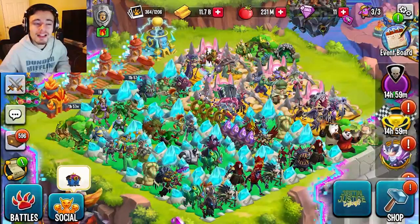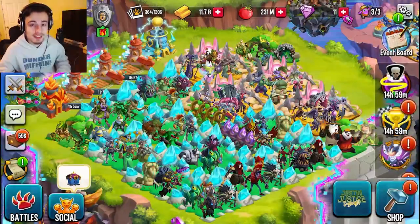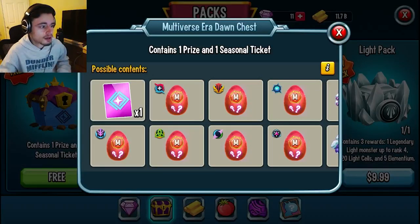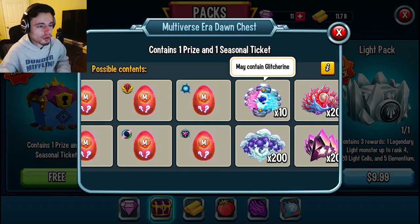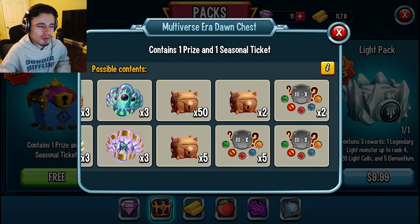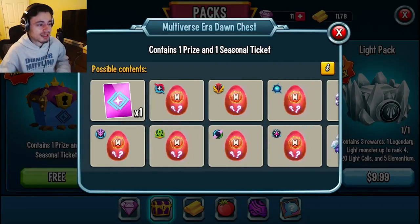Hey guys, it's the Solo Class here. Today we're going to be talking about Monster Legends and how to get the new era dawn chest fast and easy. The era dawn chests are a brand new chest for the brand new multiversal era, and you can get a lot of really great stuff out of them. The main thing you're going to want is Glittering — that is very important. You can also get some mythics, which can be very good, and other rank-up resources. You can get relics and runes too, but most of those are going to be bad ones, so you're mainly aiming for Glittering and the mythics.